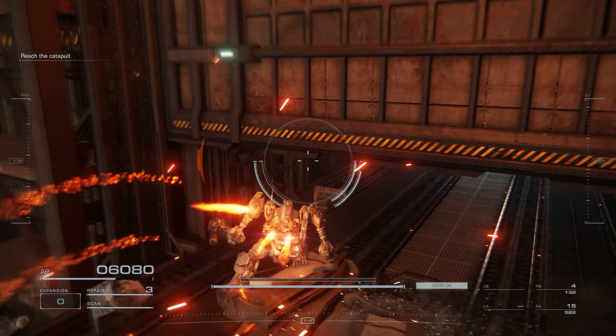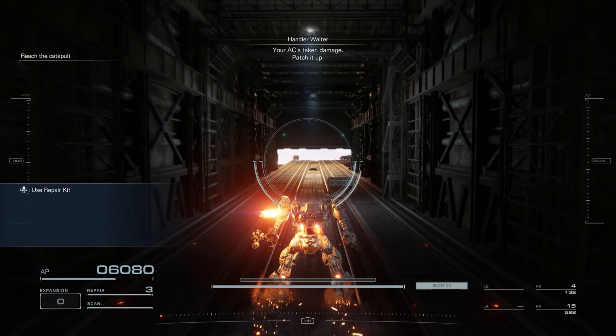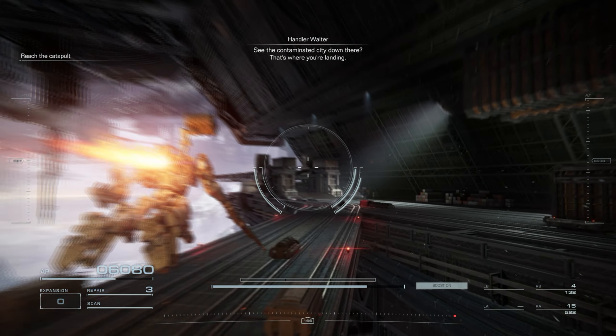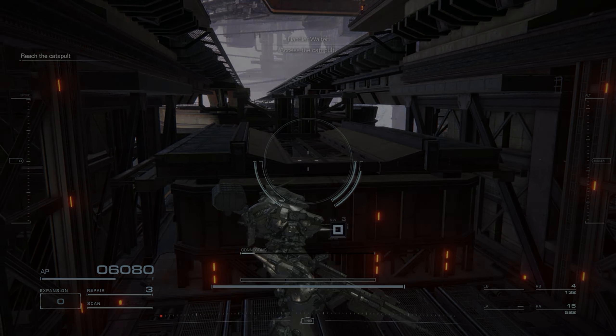Let's get into it with Chapter 1, Mission 1, Illegal Entry. This mission is heavily weighted towards the health that you have left at the end as well as the speed that you get it done, primarily the speed. So going through and fighting as few enemies as possible is going to be the name of the game for this mission.